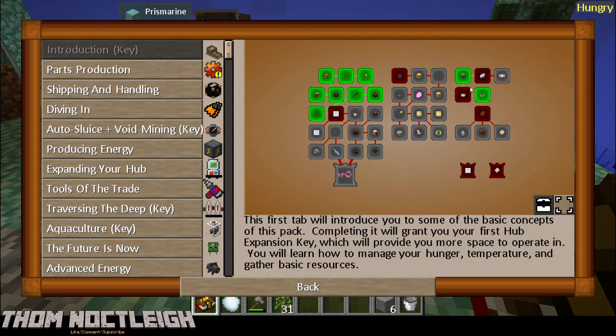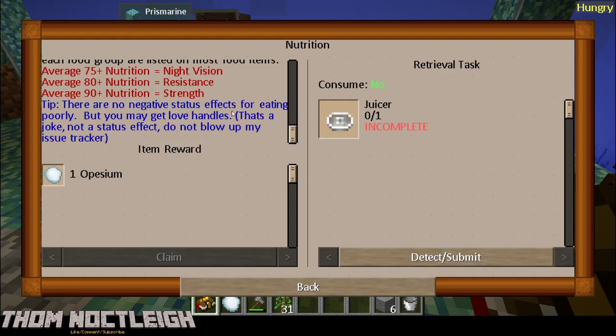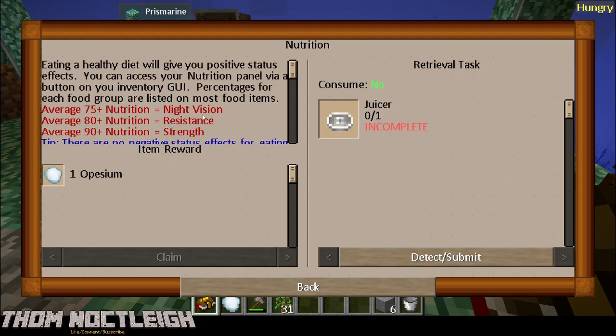Nutrition and the Innkeeper. Eating a healthy diet will give you positive stats. Access your nutrition panel via a button on your inventory GUI. Percentage of each food group are listed on most food items. There are no negative status effects for eating poorly, but you may get love handles - that's a joke, not a status effect. Do not blow up my issue tracker. That's funny. So if we stay nutritious we will get some Night Vision - that might be what we had when we started, but then lost it when we lost our nutrition.